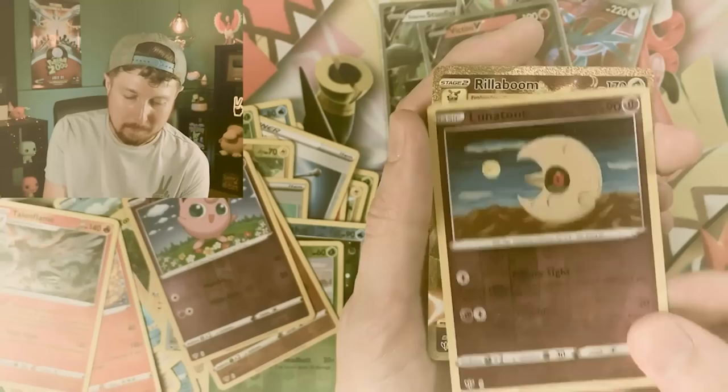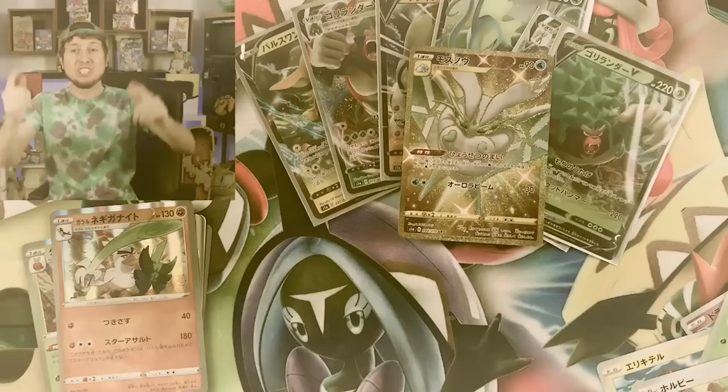These are gold Pokemon cards, and let's be honest, who doesn't love pulling one? Oh my goodness, look at this — we got the shiny Rillaboom! Breaking Family, we did it! Gold Frostmots! And there we go, Breaking Family, we got gold!